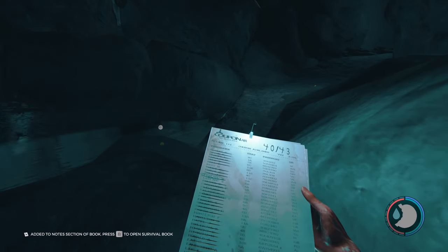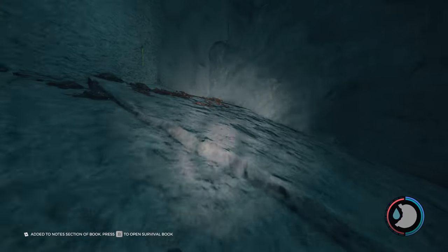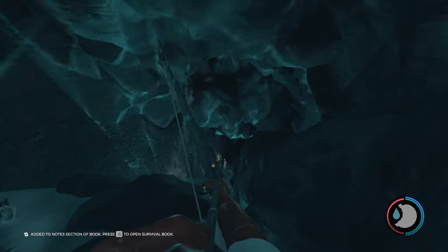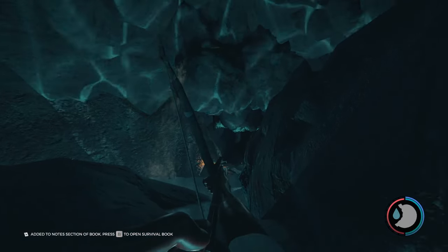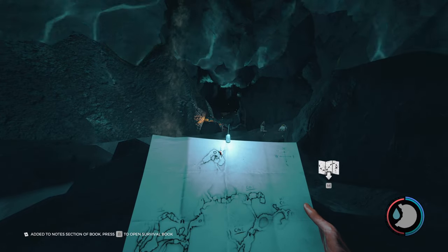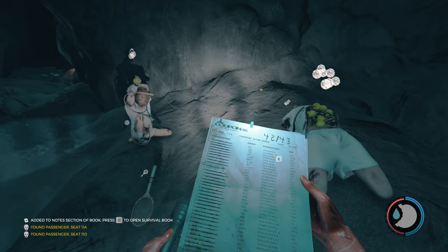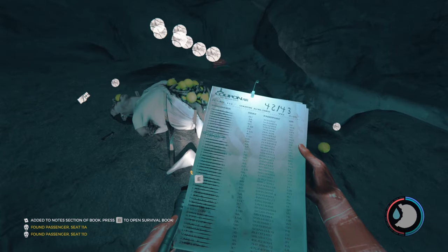I'm going to go to the right real quick, get my flashlight and explore this area just so it counts towards the cave. Walk up to this wall — all done. Some more people want to come out and play. There should be another one somewhere, but I'll worry about him right now. Then there are two more right here: 11A and 11D. On the floor there's the tennis racket as well — you can pick that up. There are some items on them, mostly just tennis balls.